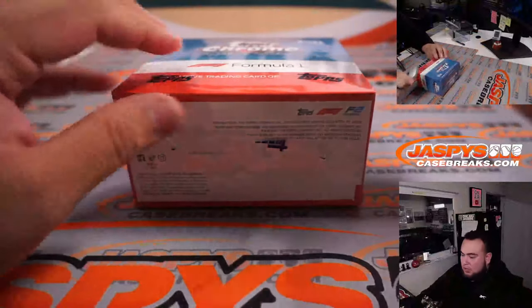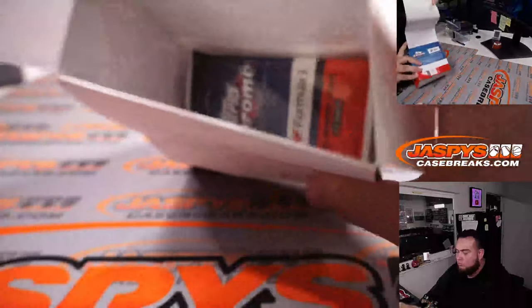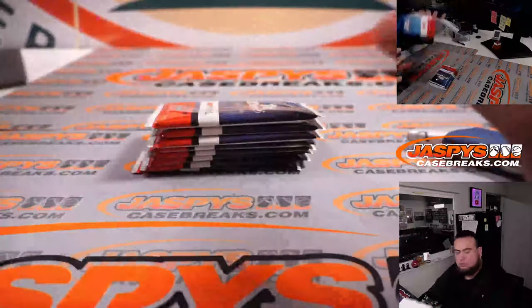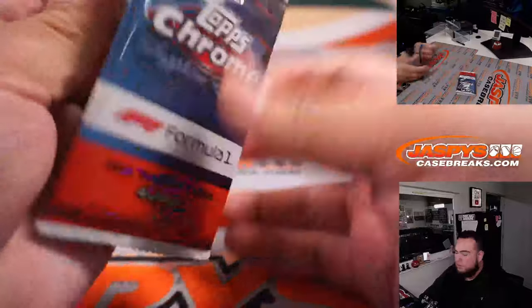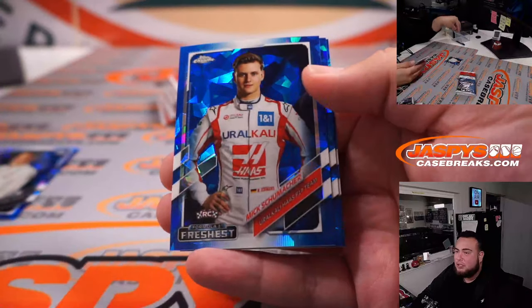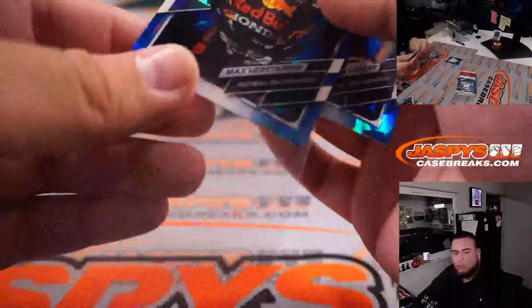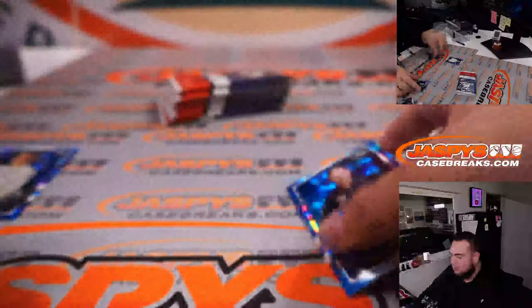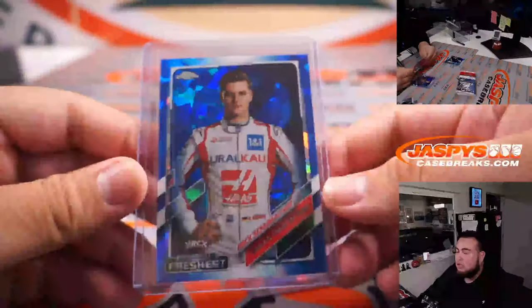So here's Sapphire F1 Formula One. Here we go, hopefully we got some nice hits here. Usually get four colors or a short print. James Allison. Nice Mick to start us off — that is Haas. And a nice Max Verstappen, Red Bull. Go ahead and Brunson, that's card number three. That should sell pretty well, especially if graded. And Mick is a doppelganger of Joe Burrow.